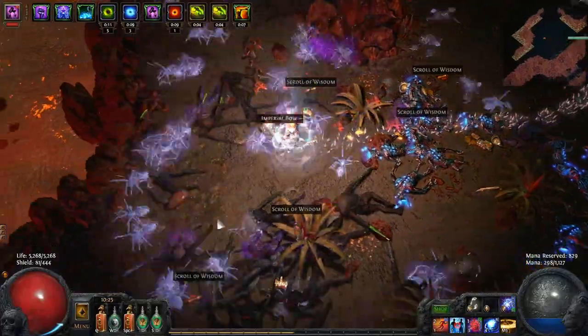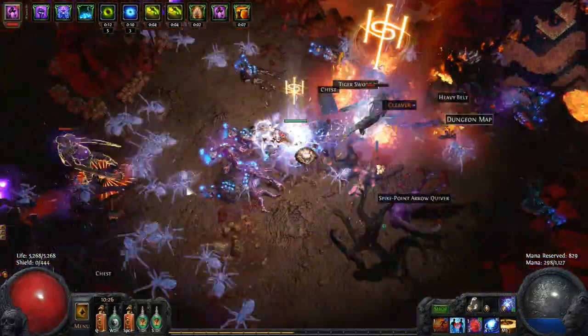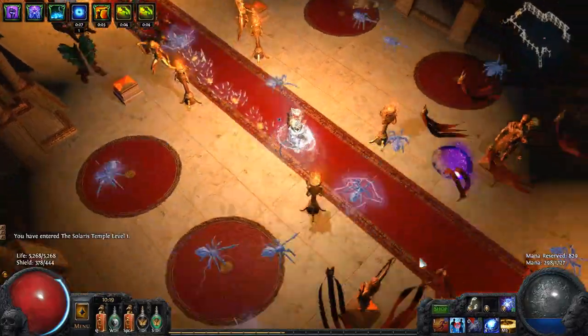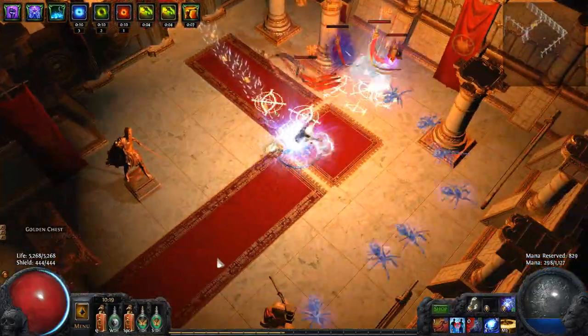But I did do a couple days worth of testing, and I felt like the differences between my results for different zones was wide enough to give a pretty fair recommendation. So first up we have Solaris Temple Level 1. This is the safest and easiest farming option that still has a very high level of coins and decent other drops.